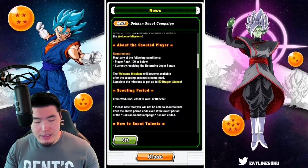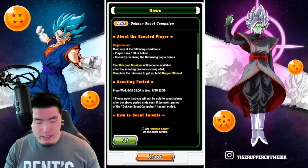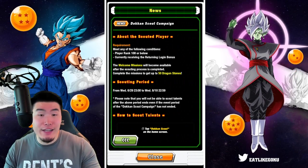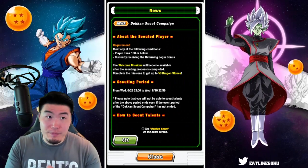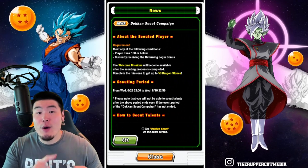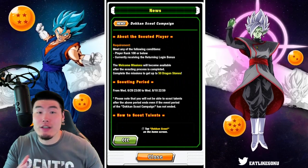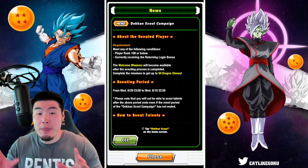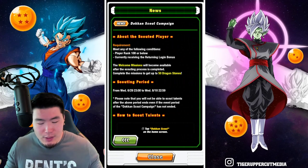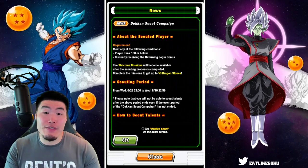There's also information about the scouted player, which is the person receiving the code. Requirement: meet any of the following conditions — player rank 100 or below, or currently receiving the returning login bonus. So they either have to be a beginner below rank 100, or someone who hasn't played the game for a while and after they come back they're receiving the returning login bonus. In either of those cases that person would be eligible. You can't really just send it to anybody.